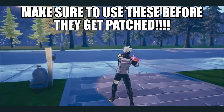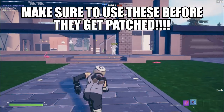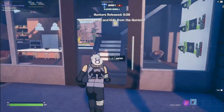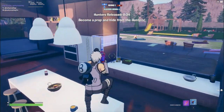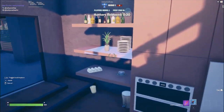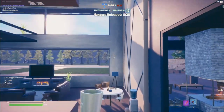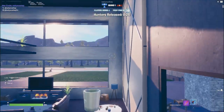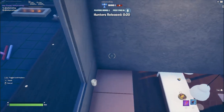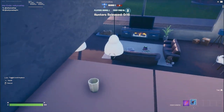First, once you get in here you want to run up. See these little cups over here — you turn into them, boom. So this is the first spot: you jump up and parkour your way up here. Get up here, then you can jump up and hide in this corner. Not a lot of people are gonna find you up there — I won every time I got up there.